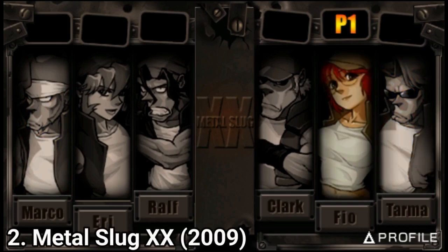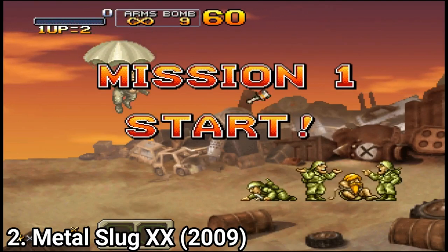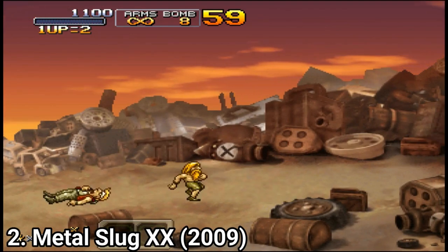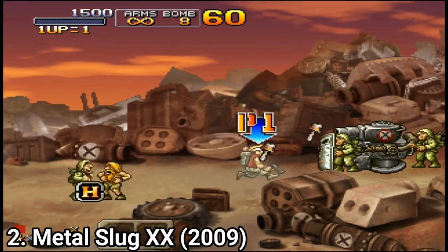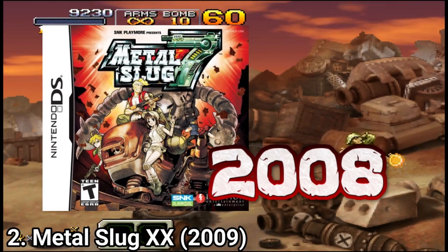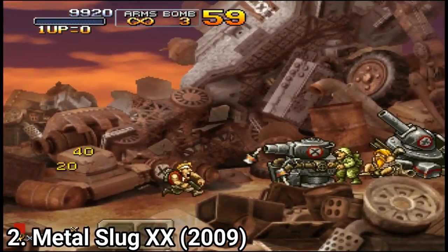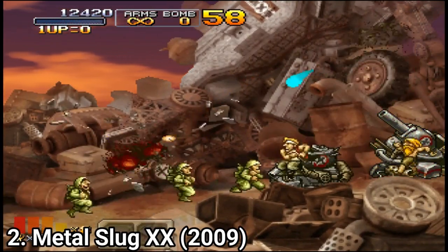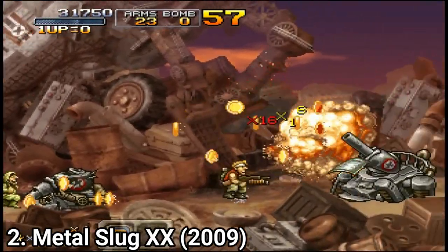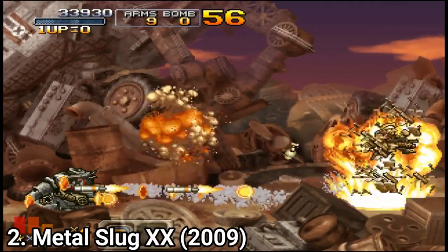Metal Slug XX — or 20, however you want to read it — is actually Metal Slug 7 but with a different name. The reason they didn't add this game into the anthology is because when that collection came out Metal Slug 7 didn't exist. Metal Slug 7 came out for the Nintendo DS in 2008 and the anthology came out in 2007. So they ported the Nintendo DS game to the PSP, and now you have one anthology with 7 games and then another game that could have been in it if it had existed back then.